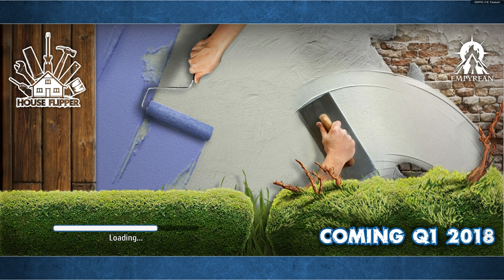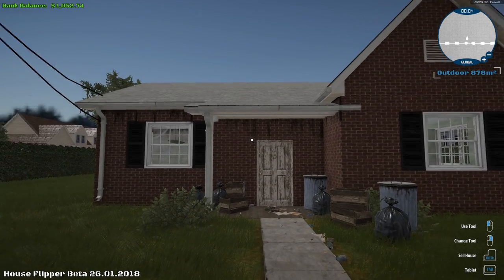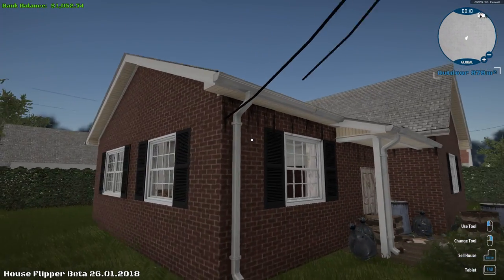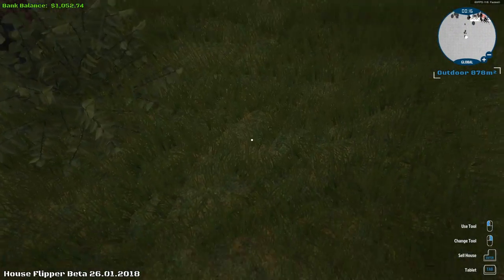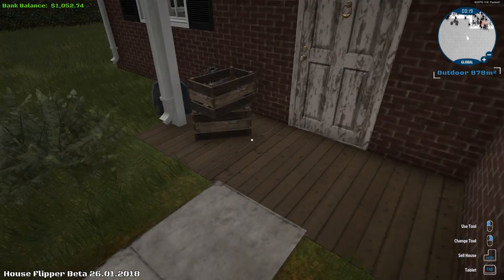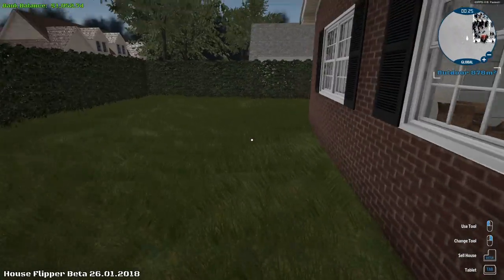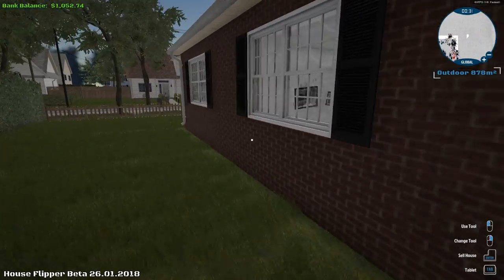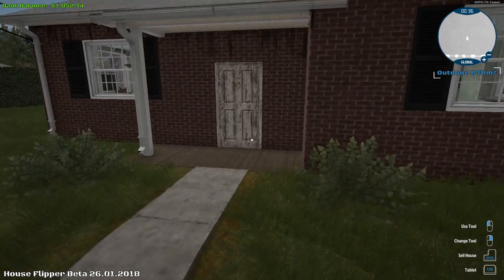Alright, so we're gonna have a bunch of different things we need to do in this house — probably clean it up. This thing looks like it was hit by a hurricane or something, some kind of earthquake, maybe a fire. It's an absolute mess. Let's clean up all this trash outside — get this thing in ship-shape. A trash bag went flying. Alright, wow, we got a lot of work ahead of us, guys.